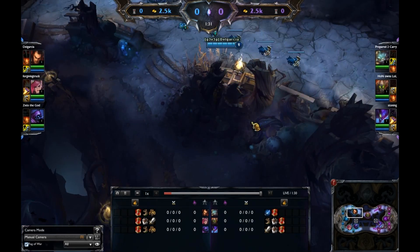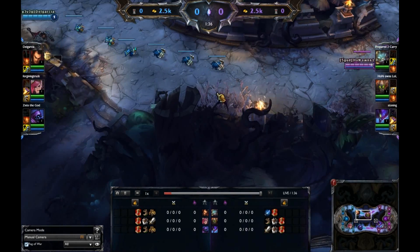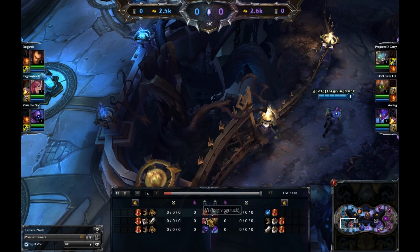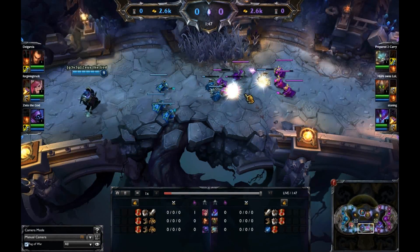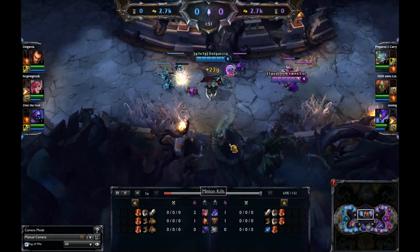It looks like we're going to see Darius in the top lane against Malphite. Vi is in the jungle — we have both smiters in the jungle. Those camps all spawn at 1:40. And then we're going to have Jax and Rumble duking it out in the bottom lane. We'll see how this goes.